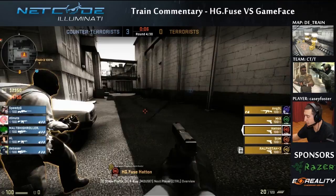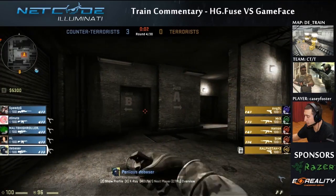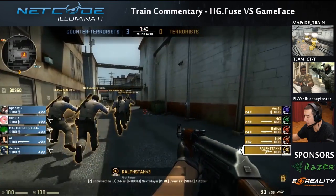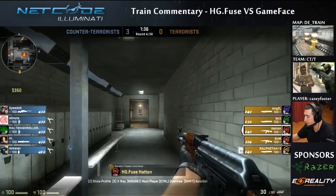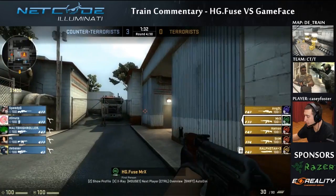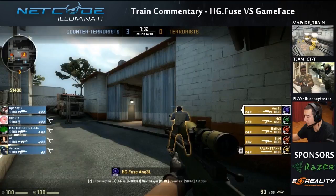I went ahead and fast-forwarded through the eco rounds. As you can see, they lost pretty easily — they lost both rounds and the terrorists did get the bomb down, so they should be on a full buy this round. I'm going to be doing this commentary on the fly, so I may miss some frags. I think that's the best way to get unbiased information as to setups and who's playing what.